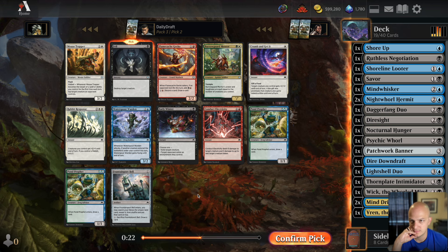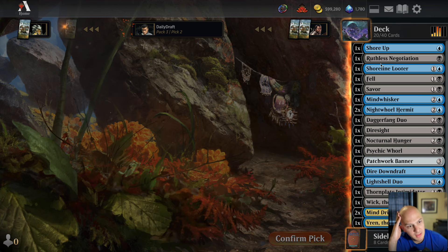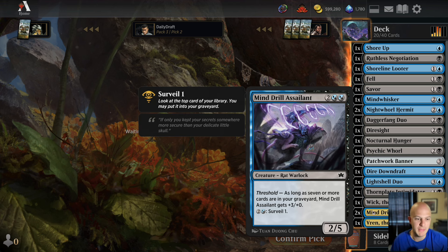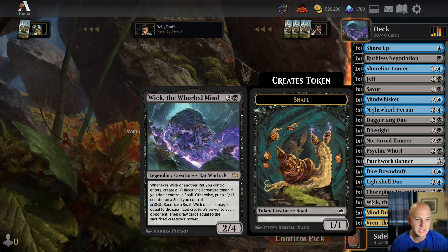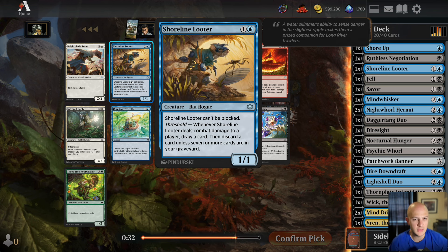The only card I'd like to wheel out of here would be Early Winter. Fountainport Bell might not be horrible if we splash red. If we're trying to self-mill and we mill our only Mountain for Wick, that could be awkward. There's another Shoreline Looter — a little small. Stargaze to draw cards. Daggerfang Duo as another rat that mills. Thought Stalker Warlock as a generically good card. Another Saver as removal. Another Intrepid Rabbit — the white deck that could have been.